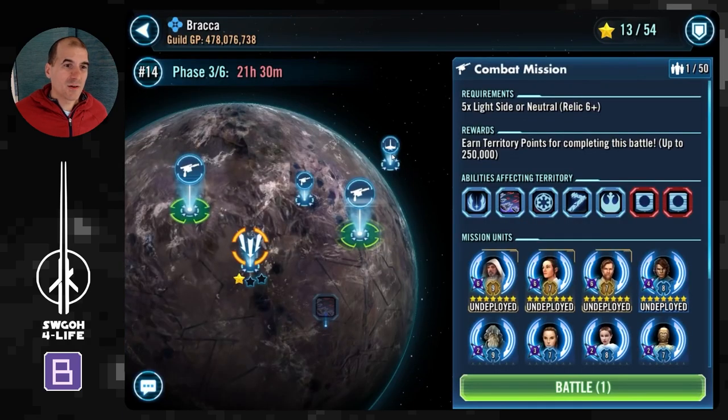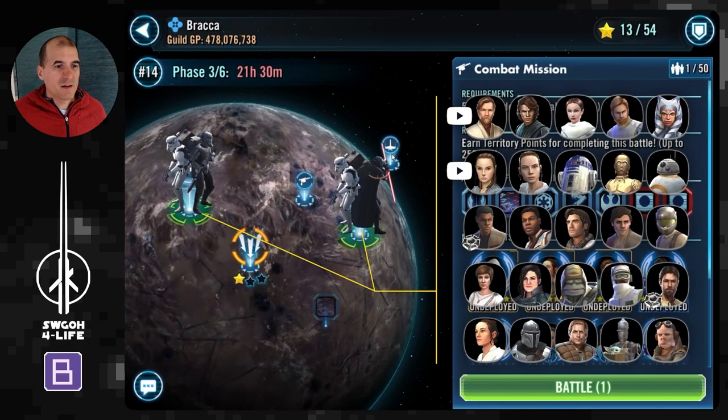Both missions here are very similar, so you can use any of these teams on either of the two missions. Unlike some other missions where you have to use specific teams in specific missions, these are very generic. In wave one you just face the stormtrooper commander and a bunch of troopers, and then wave two is basically the same team, just with a boss — Crosshair in one and Second Sister in the other.